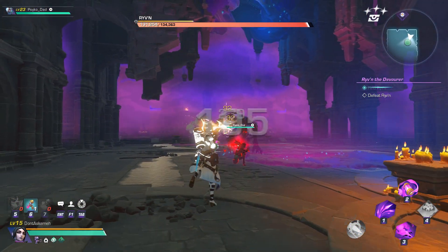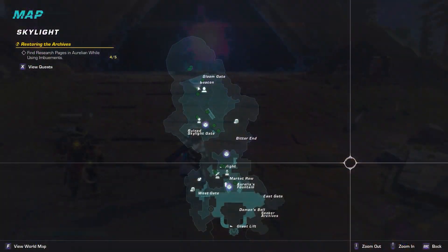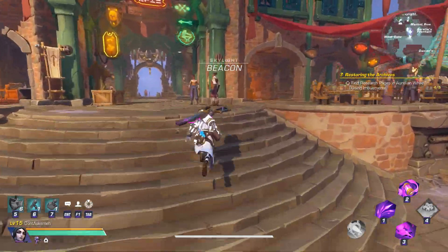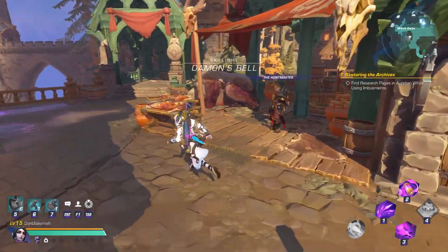Hurting him enough will make him run away and start the quest to unlock him permanently. You'll now head to the Huntmaster by teleporting to Ariella's Fountain, turning around, and walking a little bit, looking for the dead bear. He will now provide the full questline to unlock Riven.